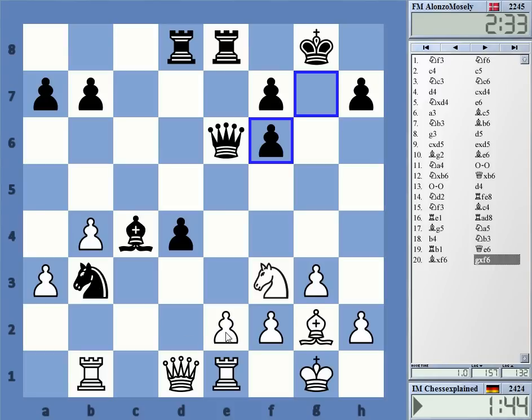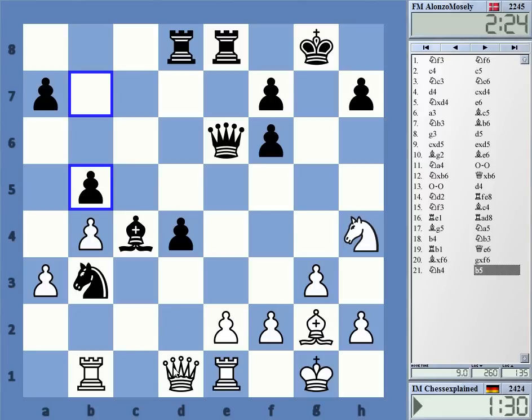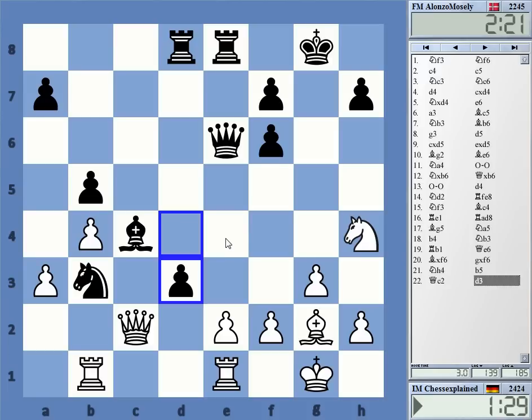He cannot take e2 — that's good. Take b3 at the end. Maybe let's go here, opening up the diagonal. Maybe queen c2, knight f5 is an idea. Let's go here and maybe d3 is possible. Yeah, stumbling into some stupid tactic again.